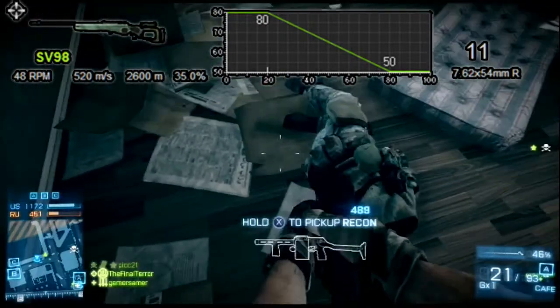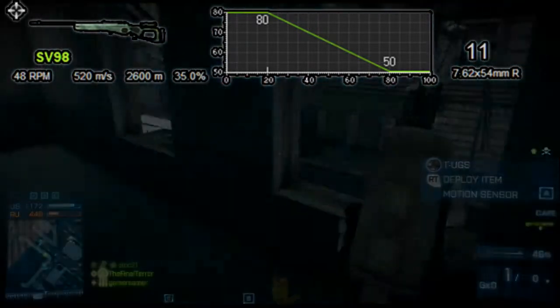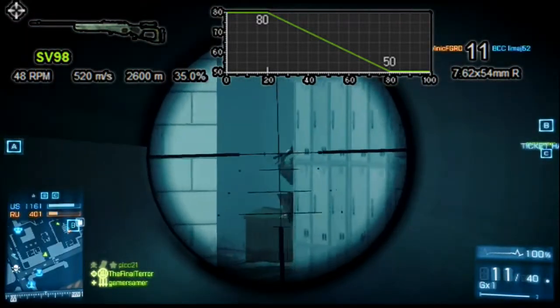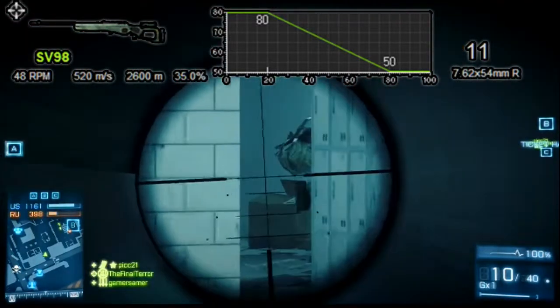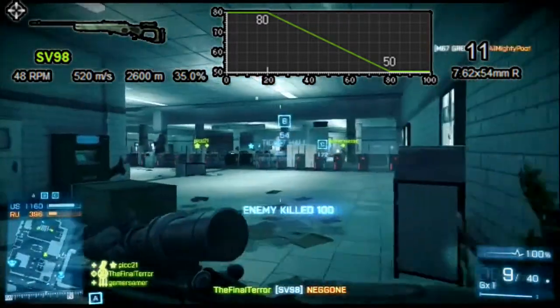It fires 48 rounds per minute at 528 meters per second, and the maximum distance is 2600 meters. And every tactically placed warning shot — aka miss — will amount to 35% suppression on any of the soldiers you shoot at.